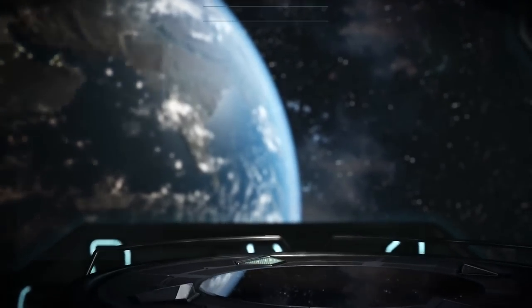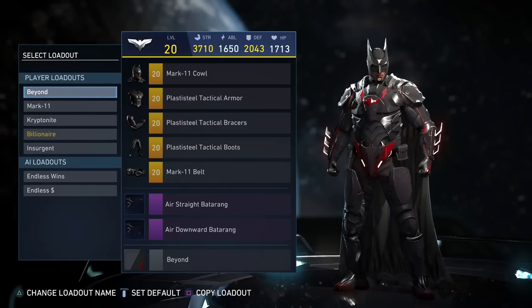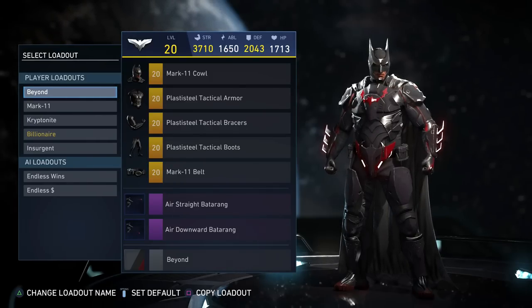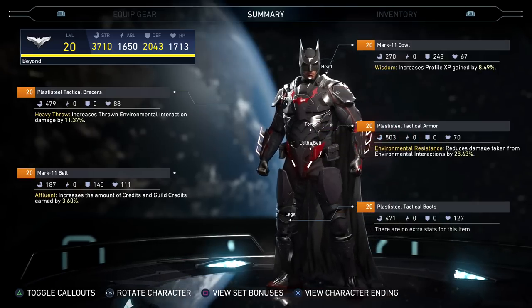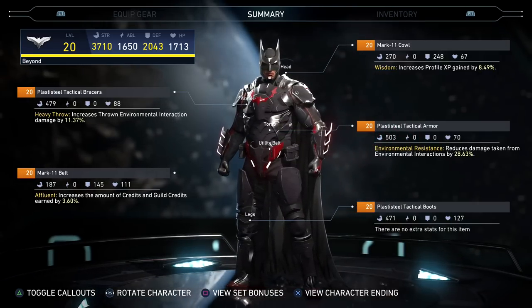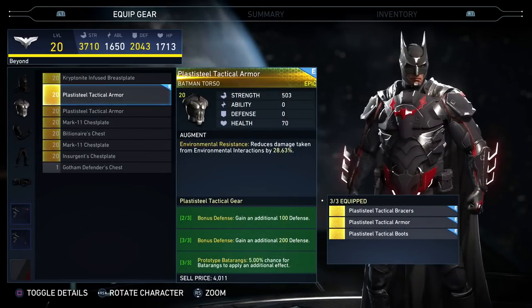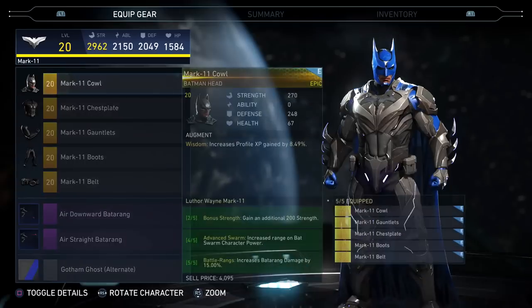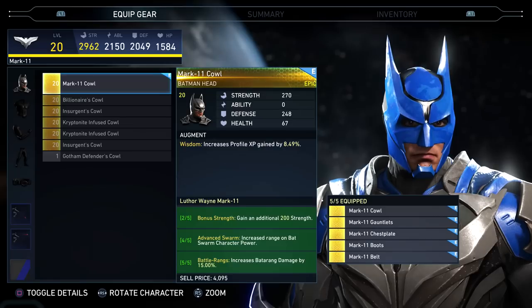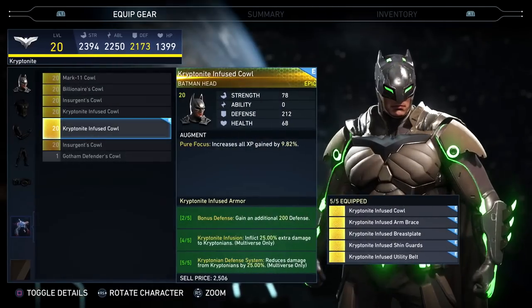Let me show you customized characters right now — let me go back to Batman. This is the one I've been using: the Batman Beyond shader — that's the shader, the beyond part; the gear has nothing to do with it. I like this setup because I have 3,700 strength, which is absolutely ridiculous. The two-piece bonus gives you 200 strength, the three-piece gives you 300 defense plus batarangs have a chance to do something extra. The Mark 11 set gives 200 strength, increased range on the batarang, character power boost, and increases batarang damage — really good if you spam the batarang throw.